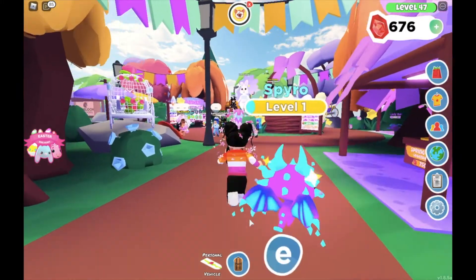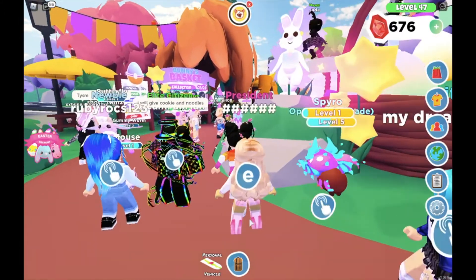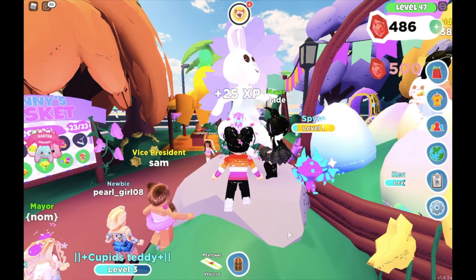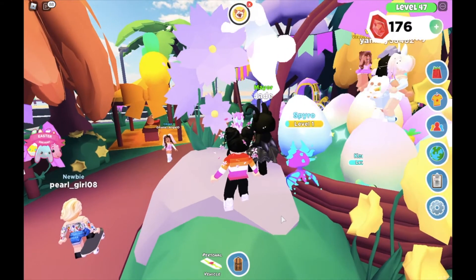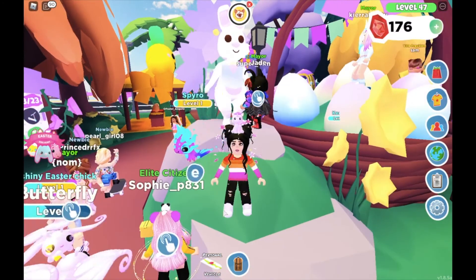Now we're going to go to the Easter event and just going to spend some of our gems. It takes a while to get gems in this game, but not nearly as long as Adopt Me, which is why I like Overlook Bay a lot. There's a lot of ways to get money here. And a Carrot Cruiser - that's disappointing.